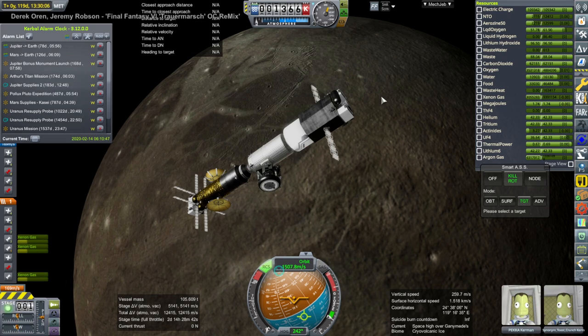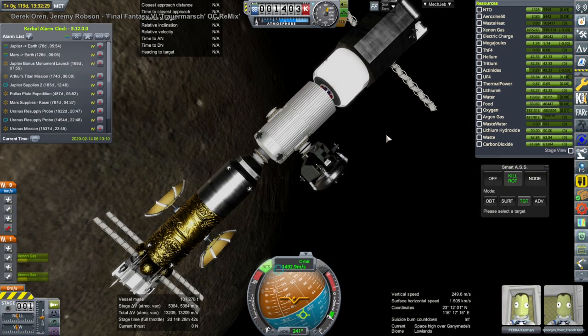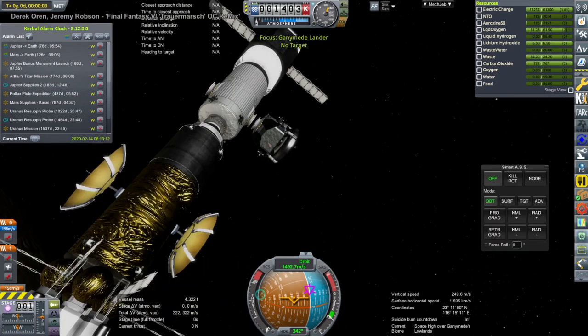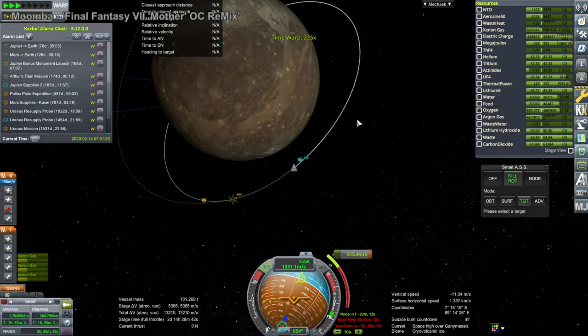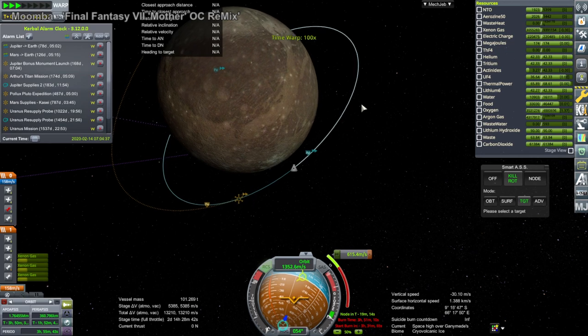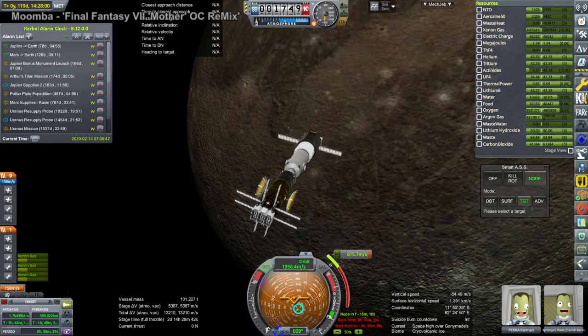I decided that EnvySilence would have to rendezvous with P.E.K.K.A. and Synonym Toast Crunch around Ganymede. We have to dump the lander first, otherwise it'll hang off to the side and imbalance us. Then this mission escapes from Ganymede, for the same reason as the Titan mission — we don't want to have the other ship capturing around Ganymede unnecessarily.